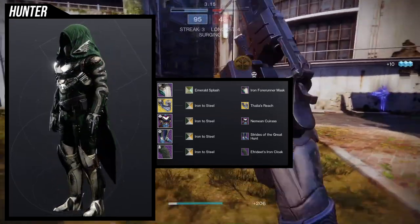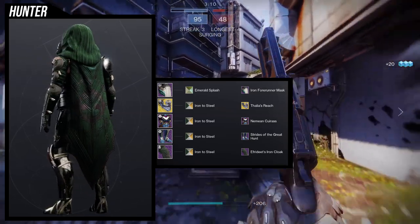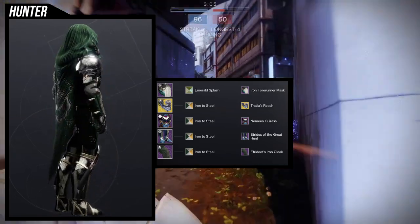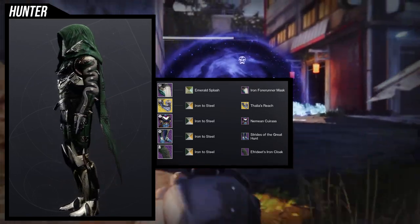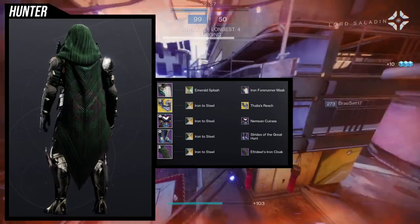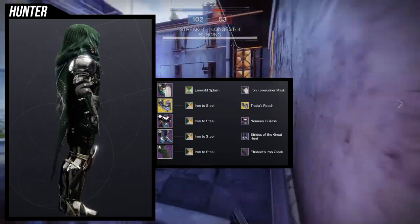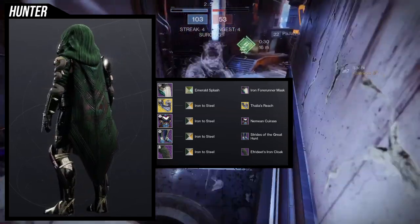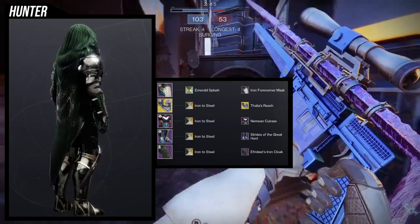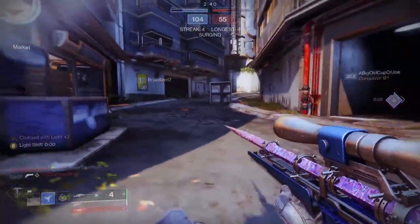There are shaders you can use that match that boot color, but for me I was just like, everything looks so perfect that I'm not going to let the boots ruin it for me — even though it sometimes does piss me off. When I look at the whole thing, it just looks amazing. So Hunters, let me know what you guys think — this is legitimately one of my favorite looks I've made for Liar's Handshake. If you want to take this look, let me know in the comments — I'm not going to stop you.